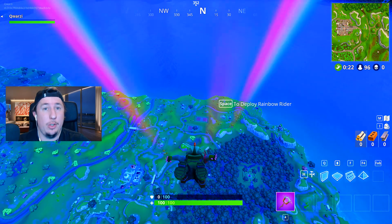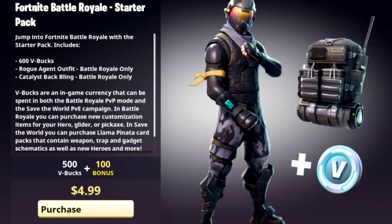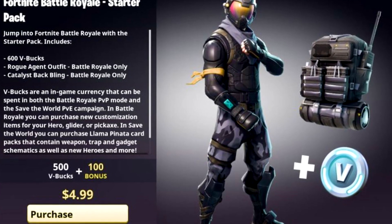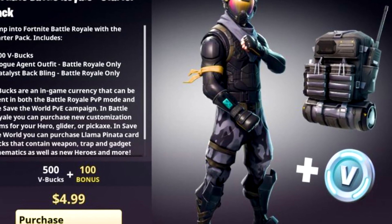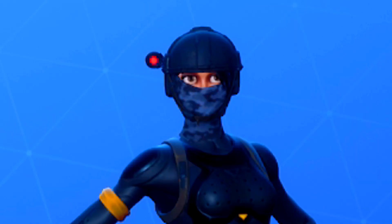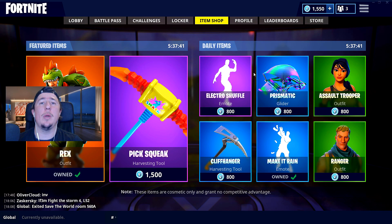Now I quite like the look of this new skin. It's a Battle Royale starter pack. Now obviously I deal with British Pounds currency, but as you can see in this picture this was in dollars. For $4.99 you get 600 V-Bucks, a rogue agent outfit, and a catalyst back bling. For the Battle Pass we already have the female version, which is the elite agent. So I think this is probably the male version of that. Hopefully we can be seeing this in an upcoming item shop.